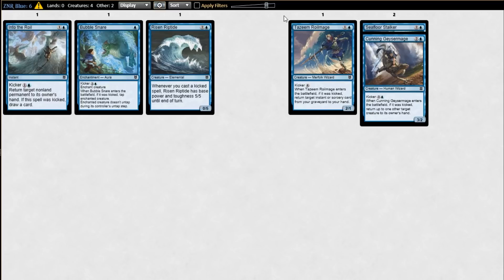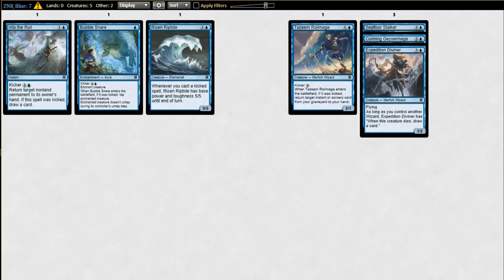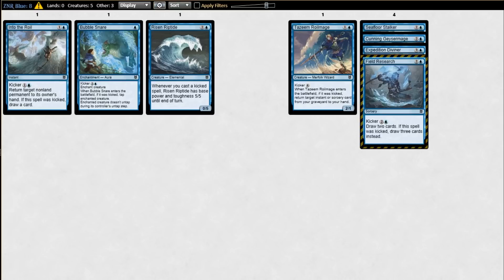I don't love Deadly Alliance these days. I think it's a little bit clunky. On average, if we think of party cards as getting a discount of two — because you're likely to have two creature types on the battlefield — that's like a three-mana removal spell. That's pretty good. But you're never casting it on three. Some of the value of Murder is that you can snap off their two-drop, and you can't do that with Deadly Alliance. It's still a good card, but I take Feed the Swarm and Vanquish the Weak over my first Deadly Alliance.